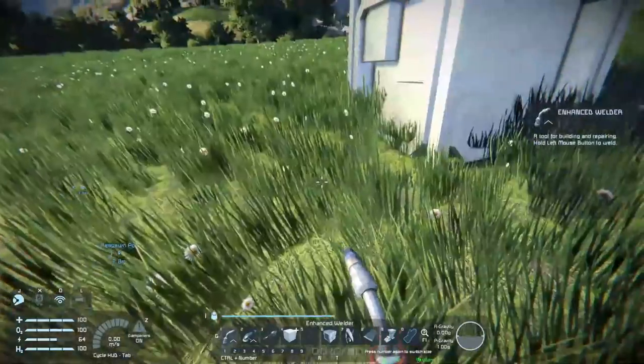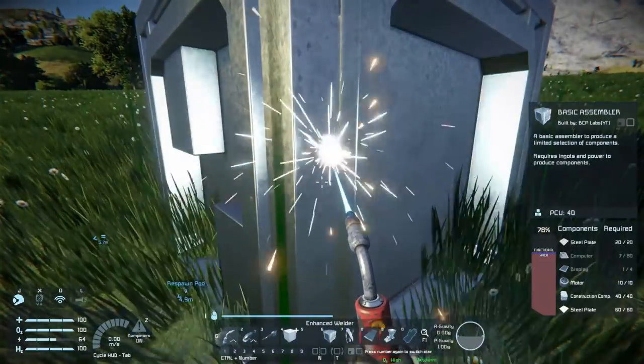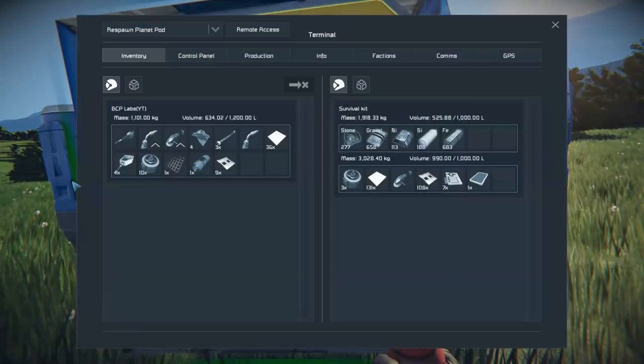A friend of mine told me to go start making a reactor, and I didn't realize that one, it was a single click, and two, that actually made the parts instead of making the actual reactor block. So I need three displays and I have one.